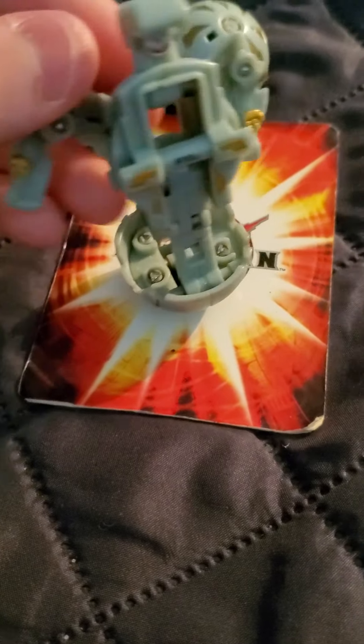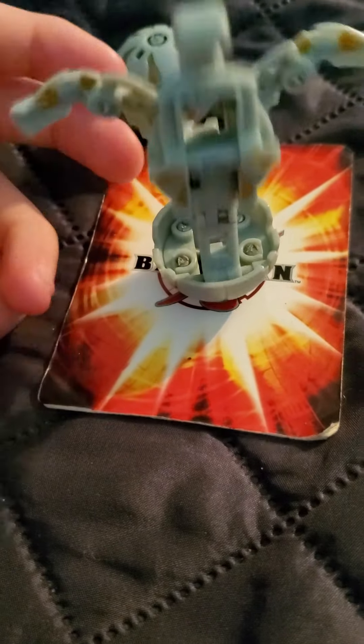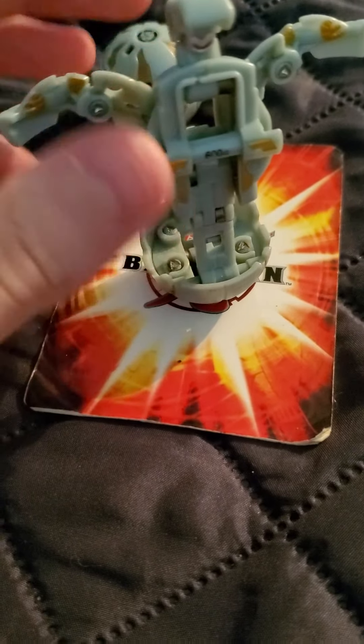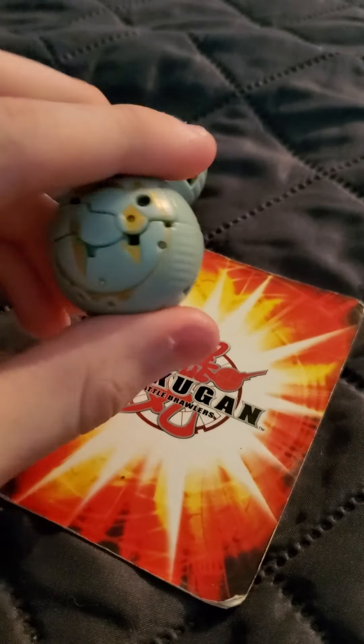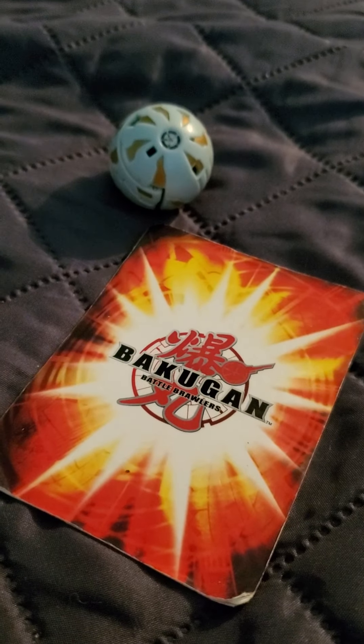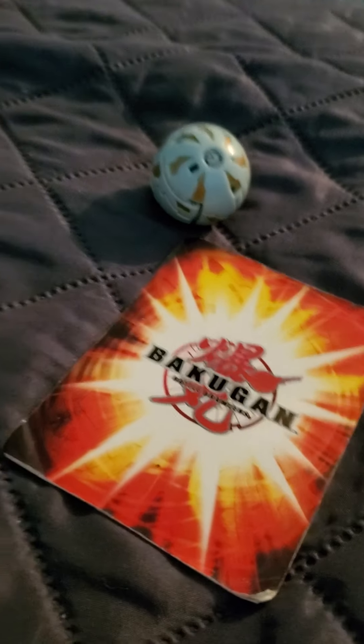Starting off the list is this one — it's very tall. Haos Mega Brontes, 600 Gs. Other than his regular form, his other evolution is Alto Brontes. So that is Mega Brontes, and this model of Brontes was used for the actual, original Brontes.